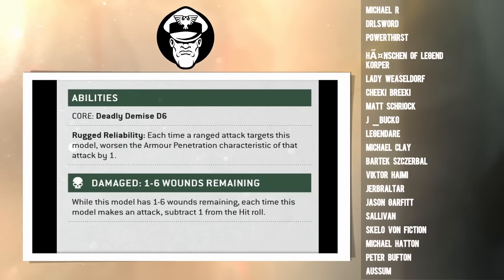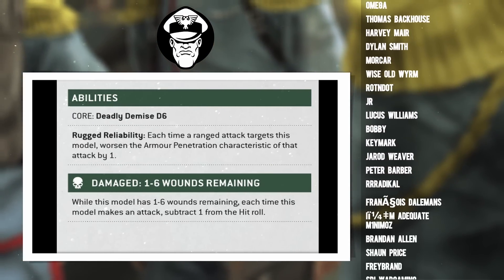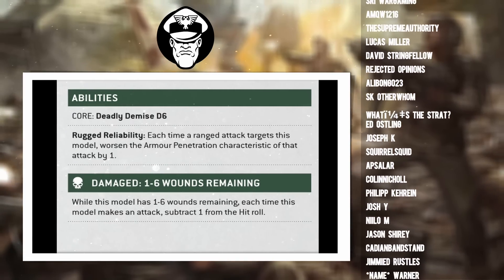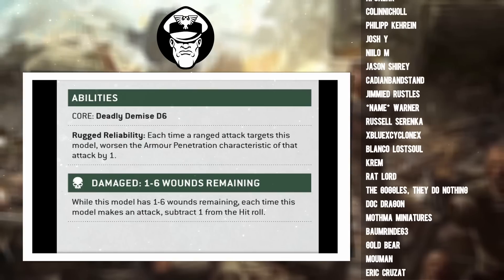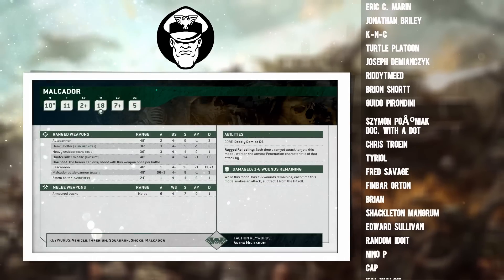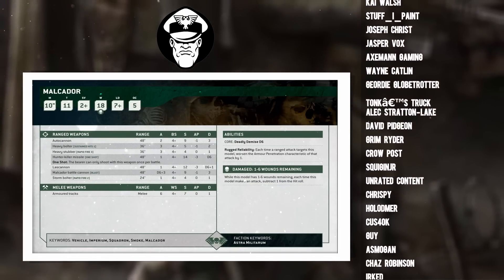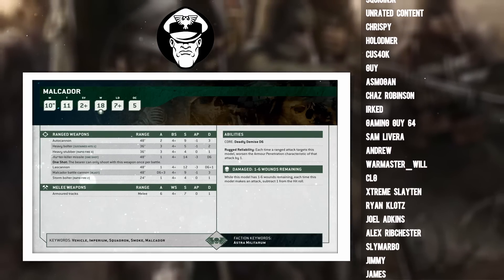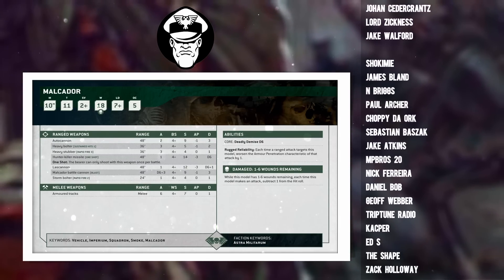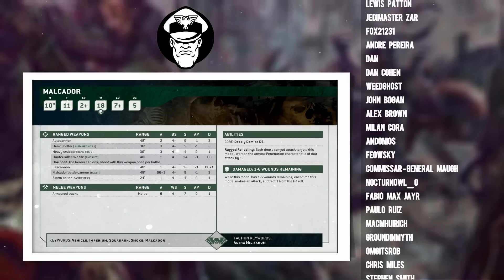Bear in mind, so much AP has been reduced in 10th edition — weapons that were AP 2 have gone down to AP 1, those that were AP 1 have gone down to AP nothing. Really, even if someone hits you with a lascannon — the premier anti-tank weapon, the go-to of most armies — you still get a 3+ save with the Malcador. You guys all love the 4+ invulnerable save from the Leman Russ Executioner; I'm telling you now, Rugged Reliability with cover is top.